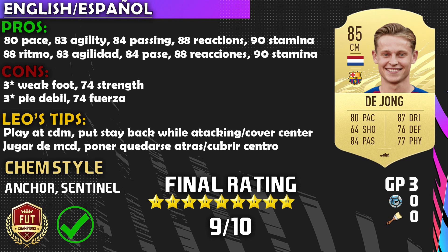On to the cons — two cons on this card. One is the three-star weak foot: if you play him at CM you might notice that, but at CDM it's not really a con at all. The other con is that 74 strength — he's never been a physical player, so if you like strong CDMs this might not be the best option. That leads to a final rating of 9 out of 10. I really enjoyed Frankie de Jong — he is meta. He is the best CDM in La Liga Santander, so go pick him up before his price rises. Thank you so much for your support on Instagram and YouTube — please subscribe so you don't miss any FIFA 21 reviews. This is Leo — goodbye and good night.